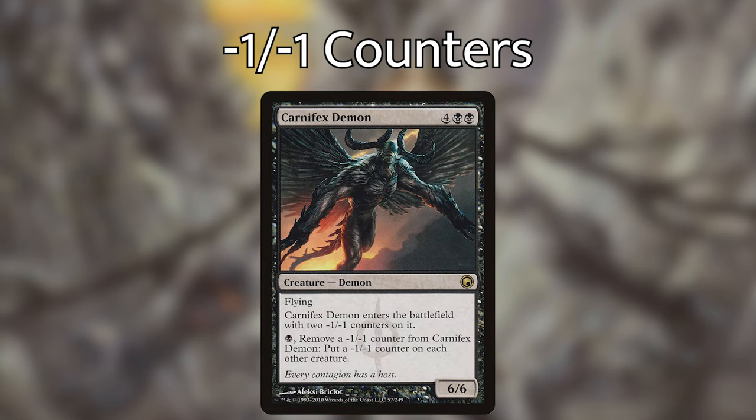Carnifex Demon — four black black for a 6/6 demon with flying — enters the battlefield with two minus one minus one counters on it, and for one black, remove a minus one minus one counter from Carnifex Demon and put a minus one minus one counter on each other creature. This is a similar effect to Soul Snuffers and Harbinger of Night, essentially targeting everything on the battlefield with a minus one minus one counter to make sure that when anything dies, we're getting the advantage off of it.